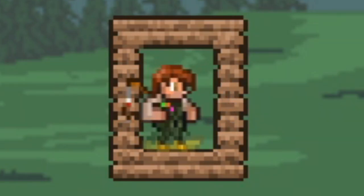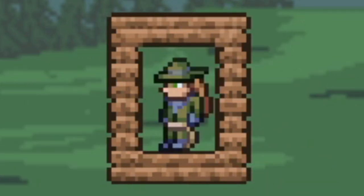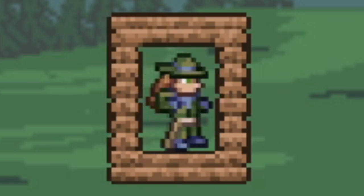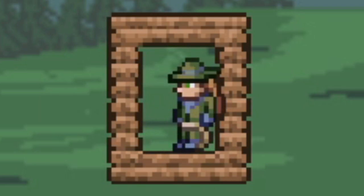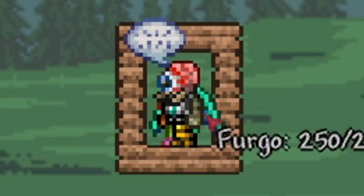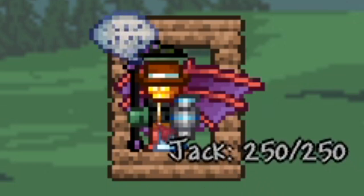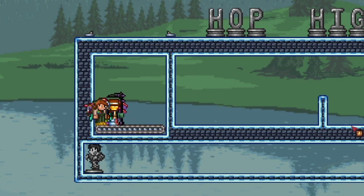Race 4 and final contestants: Kurt the Fisherman from the Helpful NPCs mod, Bandit Diane from the Calamity mod — I'm worried because Calamity NPCs are strong and there's another event called 'Smashing My Bros' where she might have a big advantage — the Mutant from Fargo's mod, and the Abomination Jack also from Fargo's mod. Both Fargo's NPCs are strong so hopefully they don't make it.